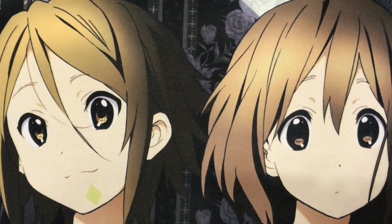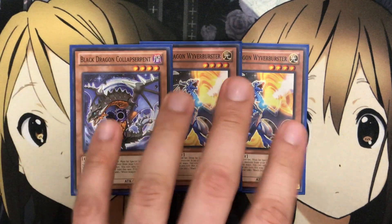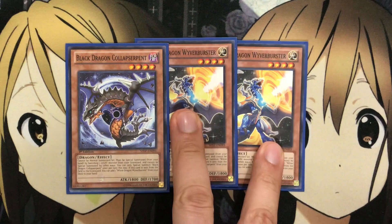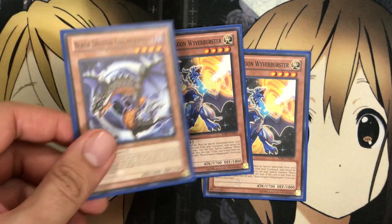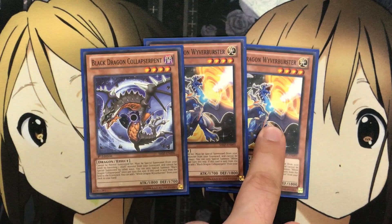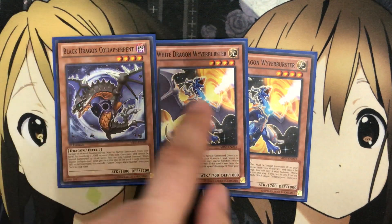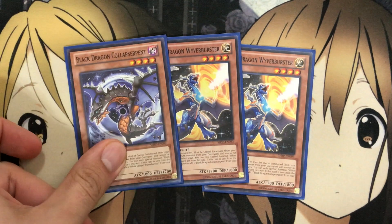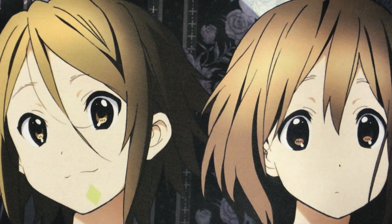I'm also testing out two White Dragon Wyverbuster and one Collapserpent. I run two Wyverbuster and one Collapserpent because all the dragons we run are DARK, so it's very easy to Special Summon Wyverbuster. Just the one Collapserpent as the search target for Wyverbuster, and when I send Collapserpent depending on what Link Summons I go for, I have one final search. The only downside is whenever I draw Collapserpent. But Wyverbuster is just an easy Special Summon by banishing a DARK Dragon from the Graveyard — especially with the Guard Dragons in the deck, it definitely does come in handy. And that is it for the monsters.